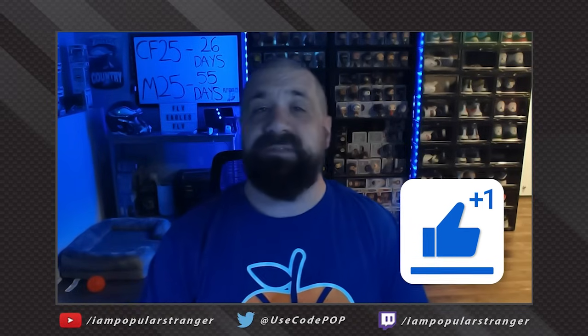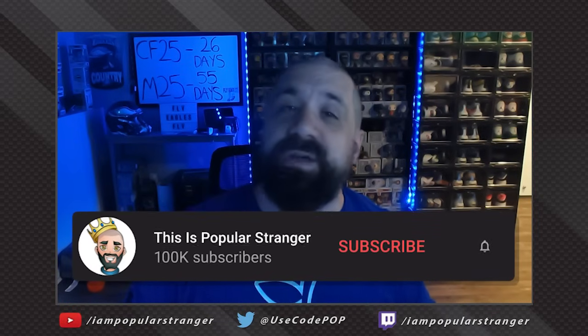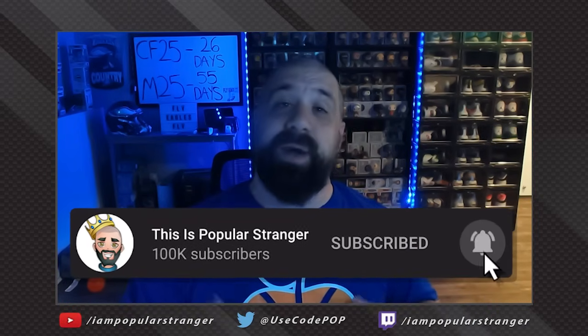Hey, what's going on everybody, this is Popular Stranger and we are back with another Madden 24 Ultimate Team video. Today we're giving you an update for Season 7 on the best abilities to use on offense right now. Over the last month or so, abilities have gotten totally out of hand — there's a ton of cards that can get five, six, seven abilities, sometimes for zero AP, and we even have X factors as abilities in the game.